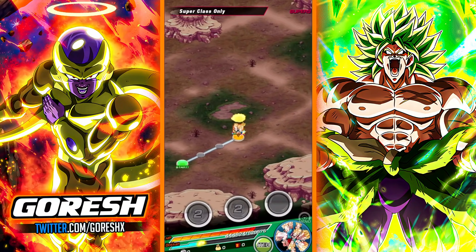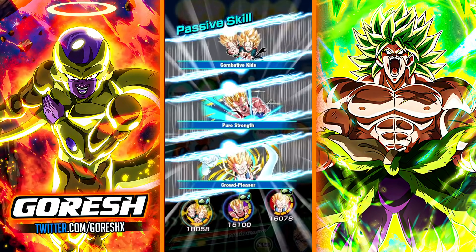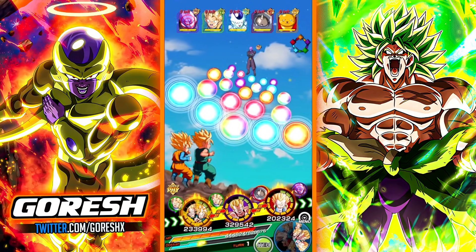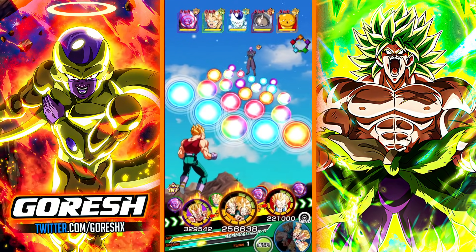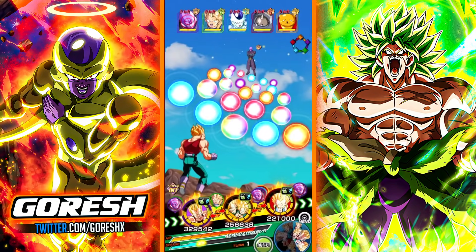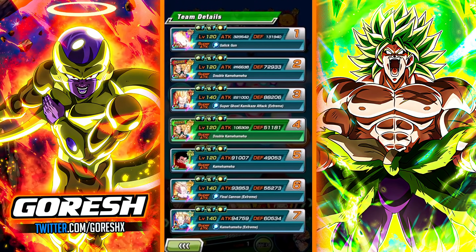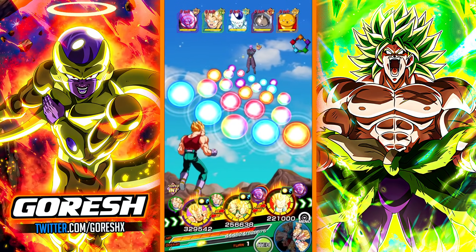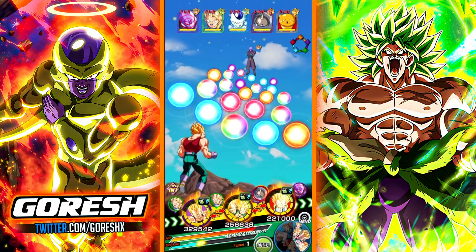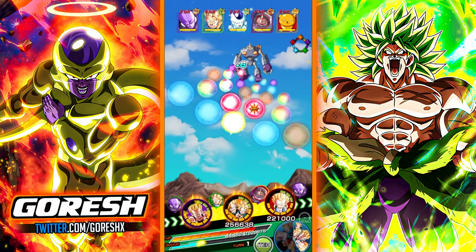My Trunks and Goten are now in the first slot on this rotation, and we'll be able to rotate Goten off in two turns. Going up against the Universe 6 squad. The links active are Innocence, Super Saiyan, Prodigy, Forever Battle, and Fierce Battle — they share 4 links with Vegeta and the Innocence link with Goten at the end. Defensively they're at 72K, which tells me their passive isn't fully active. I'm going to aim for Magetta to avoid taking heavy damage.